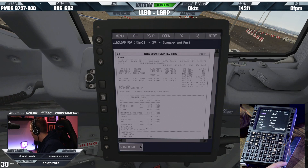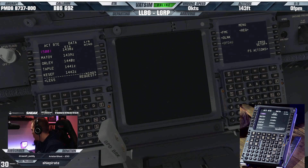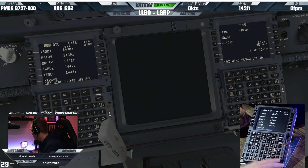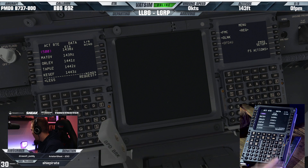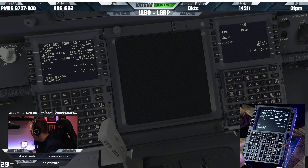We can go and get some wind requests in as well. Does it replicate the green bar for keyboard entry in the PMDG? I don't know if the green bar appears - I imagine it might, but you don't need to do keyboard entry because obviously you just type it in. You can change the brightness on it as well - I just brought the brightness down to make it a little bit easier to see on stream. Crew winds are up at flight level 340 - we'll execute that. And then we'll go and do a descent wind request as well.